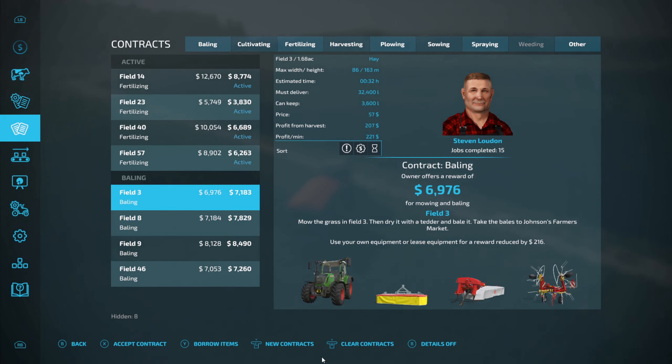All right, driving over to field 9 now to check on the fertilizing contract. Oops, pressed the wrong button. The worker got stuck — I'll just do a little headland here. A perfectly square field, but of course there are trees on the end so that can screw them up too.